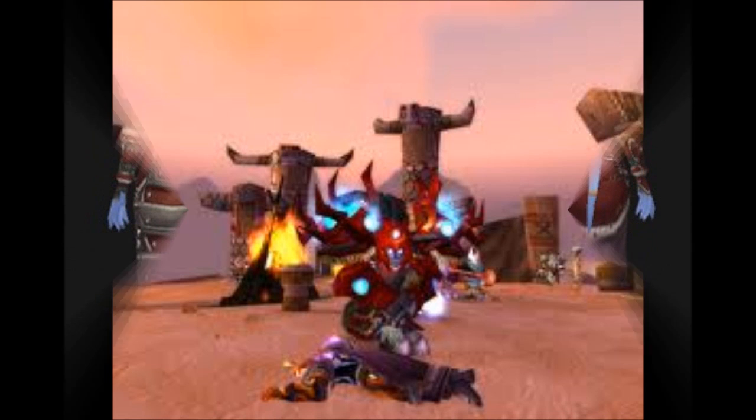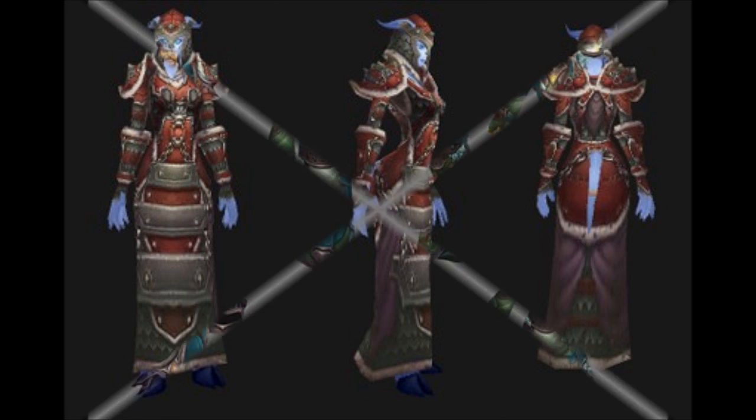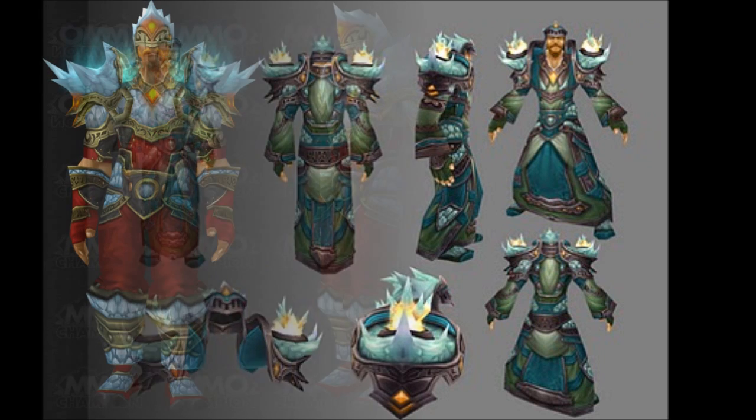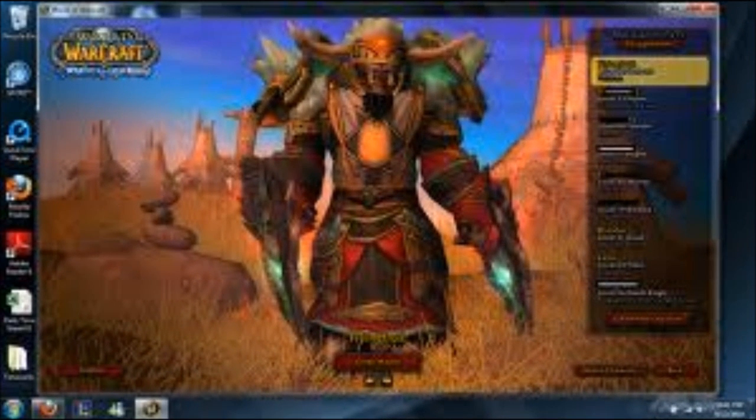With gear, PvP haste, stamina, and spell power — that's pretty much all of it. When playing, you really need to kite people. Use your earthshock, and you can use your wind shear — wind shear is very helpful with PvP — and so is your frost shock.